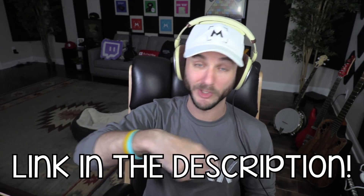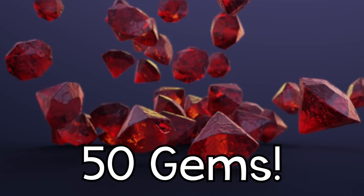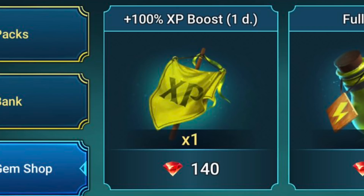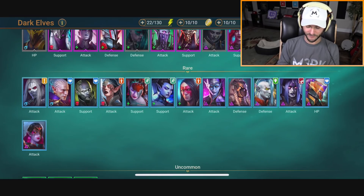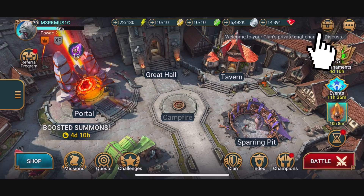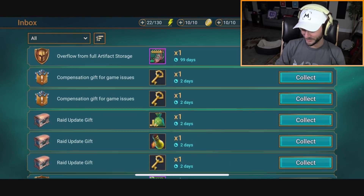If you've never played Raid before and want to check it out, I'll have a link in the description. If you're a new player and use that link, you'll get 50,000 silver, 50 gems, an energy refill, a clan boss key, five mystery shards, a one-day XP booster, and a free champion known as Hex Weaver. That's a lot of free stuff! Hex Weaver is in the dark elves faction - looks like a pretty decent rare support champ. Go download Raid, the link will be in the description.